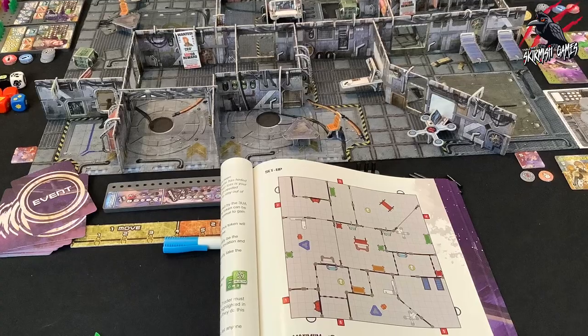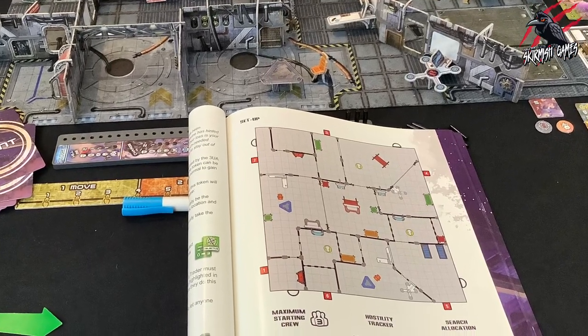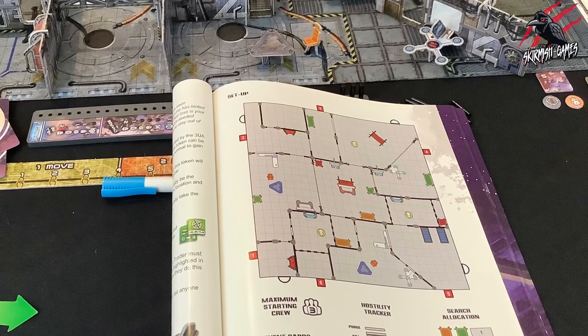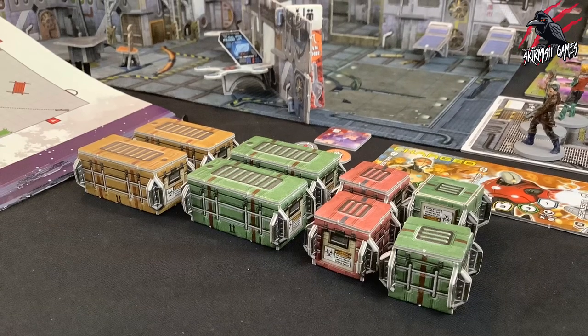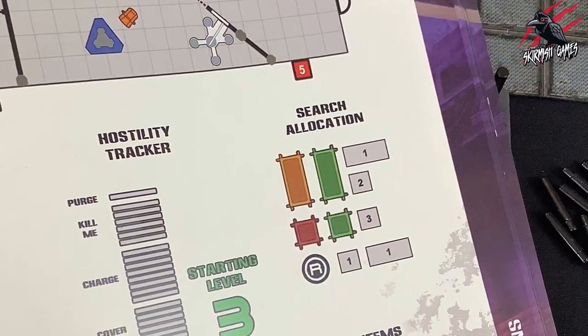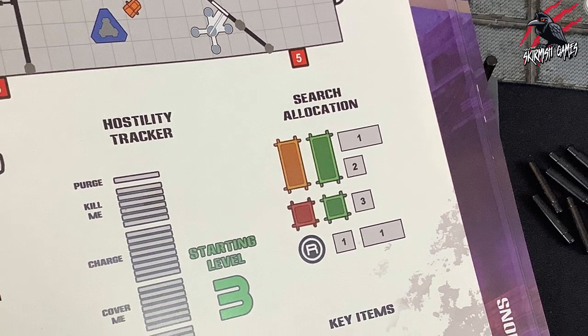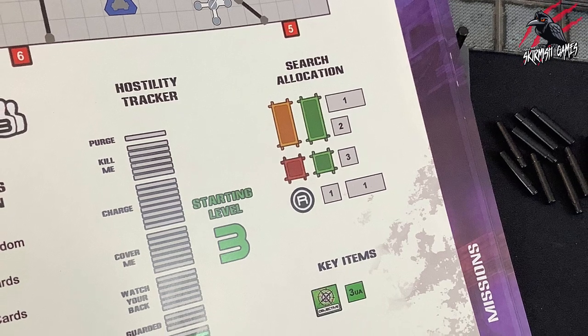Once we've chosen our mission it's time for Step 2: lay out the gaming mat or mats and the terrain shown on the map. However, do not place the cargo crates just yet. The setup diagram for the mission will show how many of each token to put inside each crate, and it may also specify key item tokens to set aside before starting.